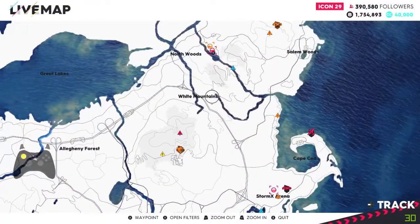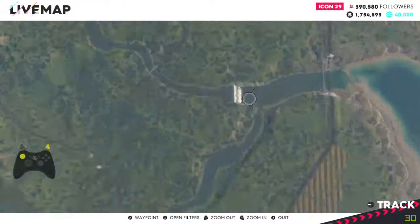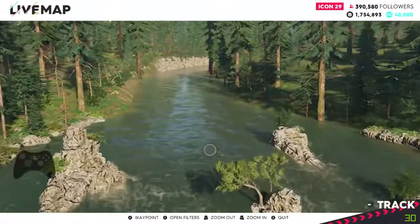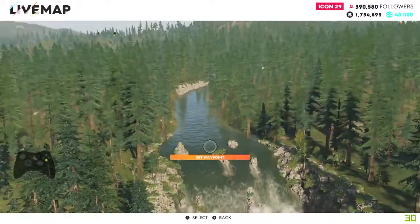You can see the White Mountains right about here. If we go east from there we can see where the two or three rivers meet. Zoom in and there is a waterfall - this is the waterfall they are referring to. So we place a waypoint down there so we know where we're going.